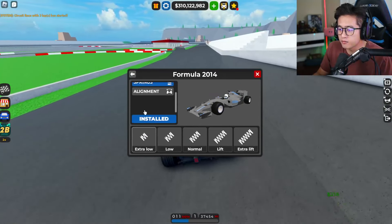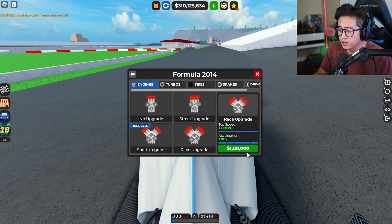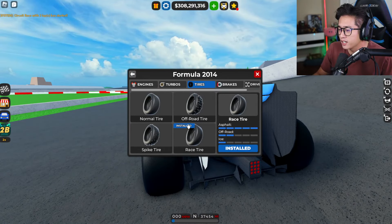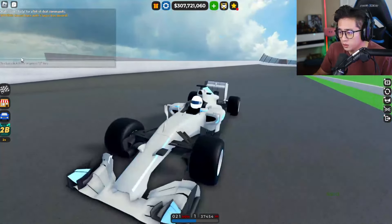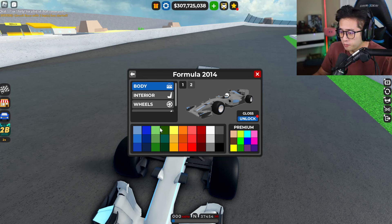It is time to fully upgrade it. It already has super low springs. Let's get the engine — it's going to be 1.13 million dollars for 20 miles an hour and 10 acceleration boost. It has no booster yet, but we'll go with the race turbo for 45% increased acceleration. Then of course we've got to change the tires — the slicks are coming in and that looks so much better. We'll get the brakes for a 30% addition and leave it on rear-wheel drive. I can see it has Mercedes colors so let's change that.